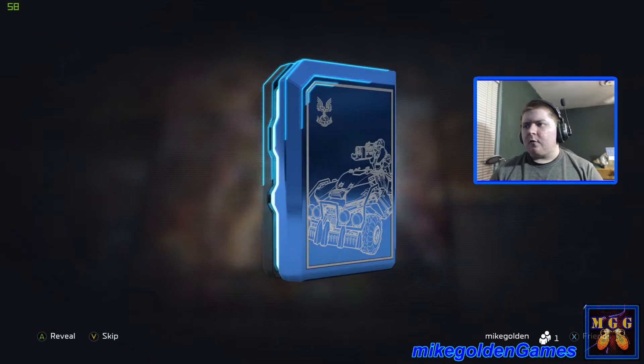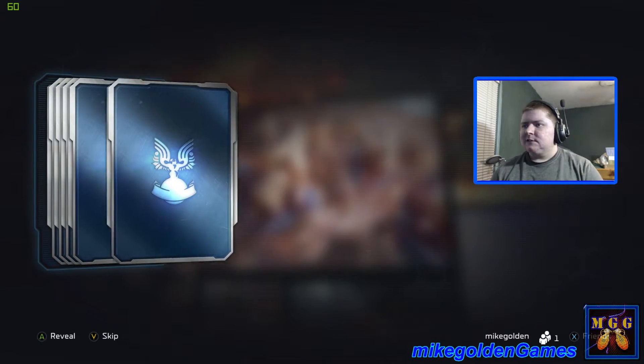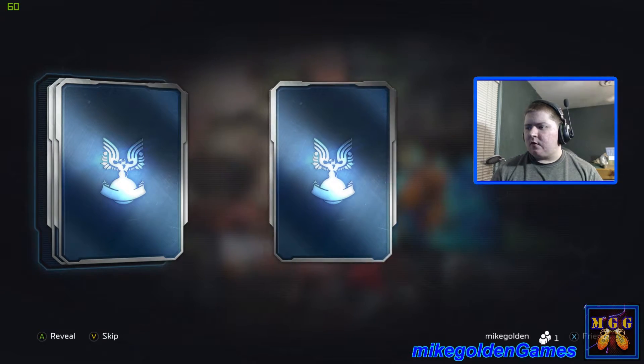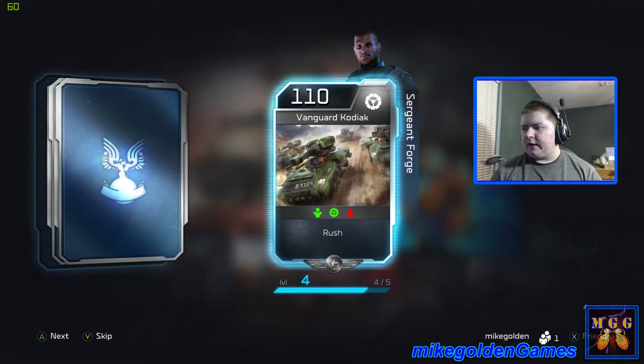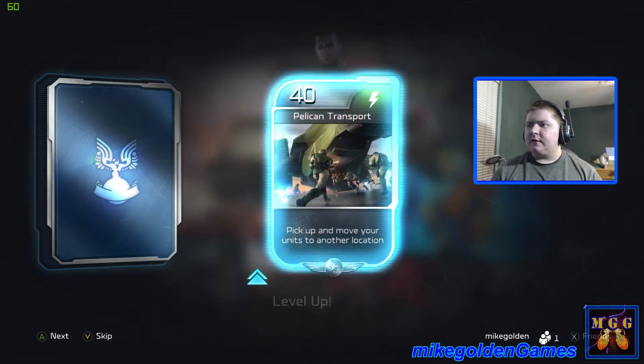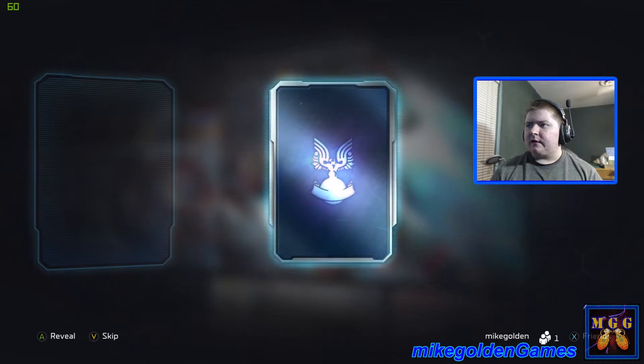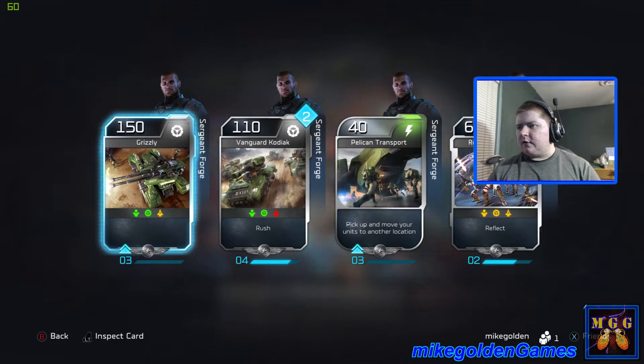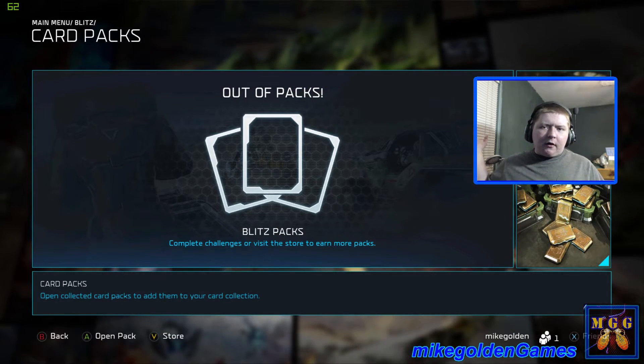One more pack and then we're done for now. Grizzly, Vanguard Kodiak, another Vanguard Kodiak — one more and it's level 5. Level 3 Pelican, and another Reactive Marines. That looks like it — we're out of card packs.